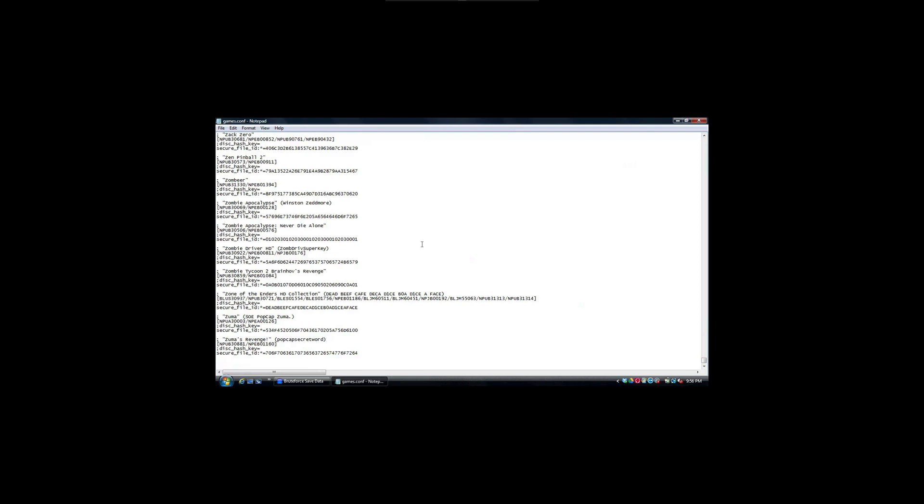Just to clarify: getting a disk hash key and adding it in manually does not mean the save automatically comes with cheats. Cheats are something you have to add in separately for that game, and that's a whole different topic. I'm just explaining this key error situation — why you can't decrypt your save, why you don't see the key, or why it's showing as unprotected, blank, or unreadable.